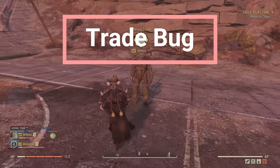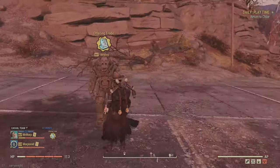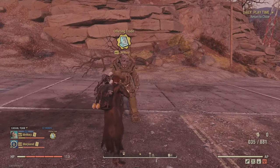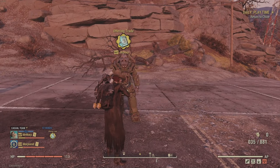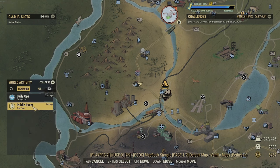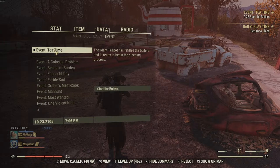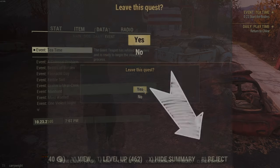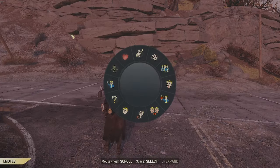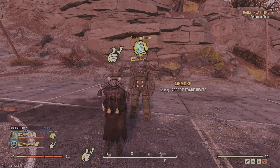Another common bug is the inability to open trade with other players. There's a debuff that happens when you're in an event — you're not allowed to trade during events — and somehow the game keeps registering you as being in one. To fix it, simply go to any event, open it, and click reject to leave the event. Then return to the player and you should be unbugged and able to complete your trade.